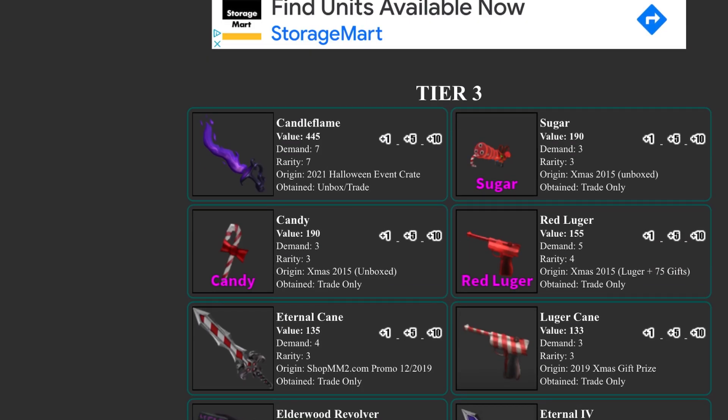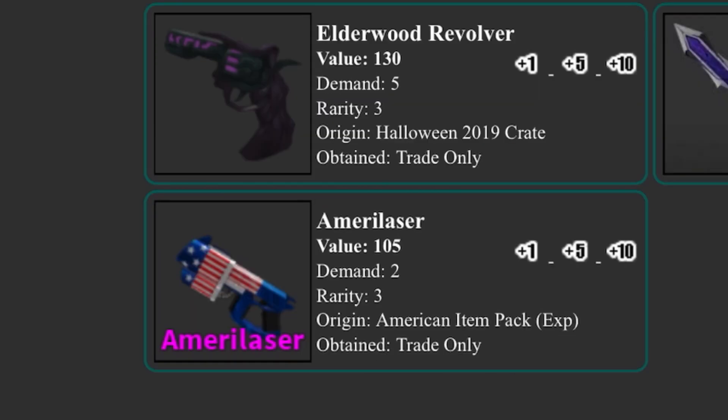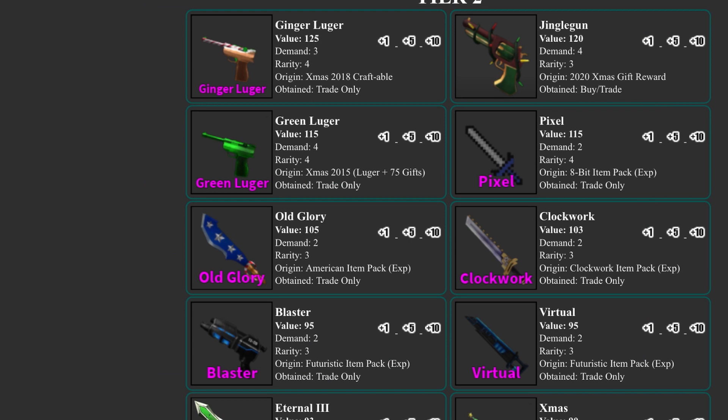In tier 3, sugar and candy dropped by 10, which makes sense because the candy set is dropping. Red luger rose by 5, candle flame rose even more, eternal cane rose from 3 demand to 4 demand, and mare laser dropped by 15.